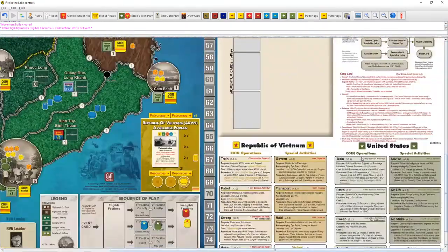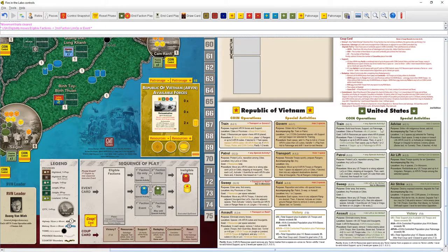Let's talk about US ops. Train lets us spend ARVN resources to place ARVN pieces — the US doesn't place its own pieces except during coup rounds in the commitment phase. That's when we decide troop dedication or withdrawal. So when we train, we're basically using it to place ARVN forces, or we can use it to pacify — building support in coin-controlled train spaces.